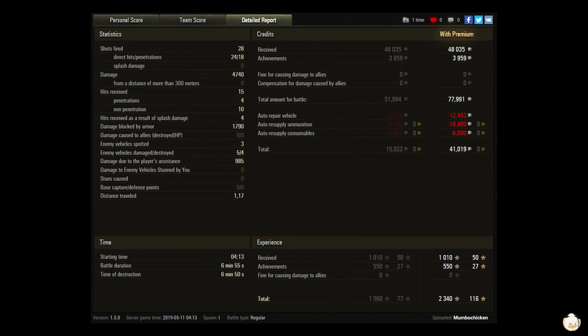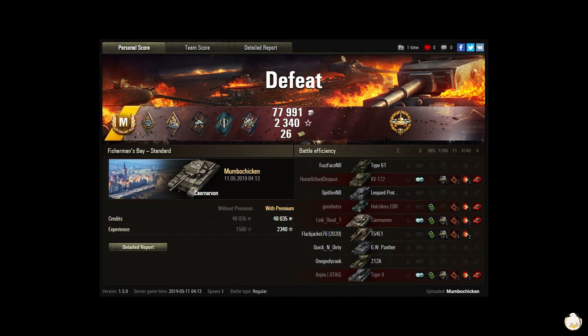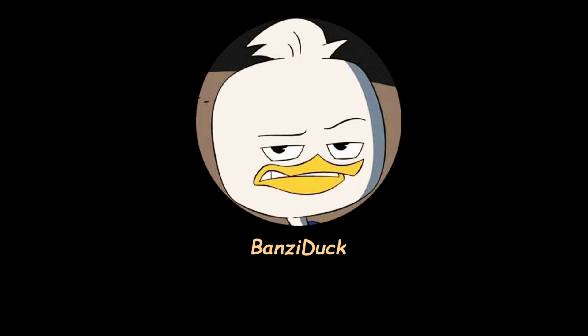Made some good credits, good experience — all in all a really good game. Unfortunately your team just melted; it was a fairly strong push down the one line, and you and the ISM were left to take the city while that EBR was wreaking havoc. But hey, Ace Master is never anything to sneeze at. Congratulations to Mumbo Chicken in his Carnivore on Fisherman's Bay. If you like the video, hit the like button, tell your friends and family to check out the channel. This is Bonsai Duck out.